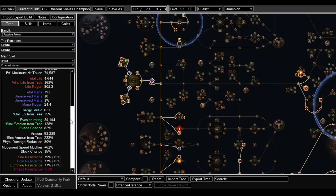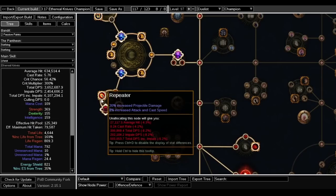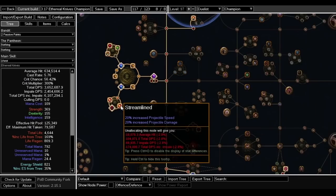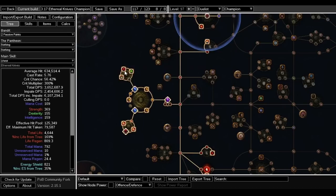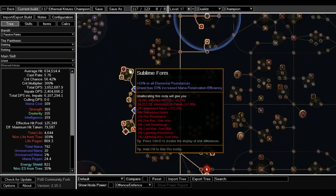This build isn't that tanky against spell damage. For the medium cluster I picked Streamlined Repeater for projectile damage, cast speed, and projectile speed — those are the stats you want. The Megalomaniac jewel handles reservation, but you don't need a Megalomaniac specifically. Just get something with reservation efficiency for the auras you're using — Determination, Pride, or Grace.